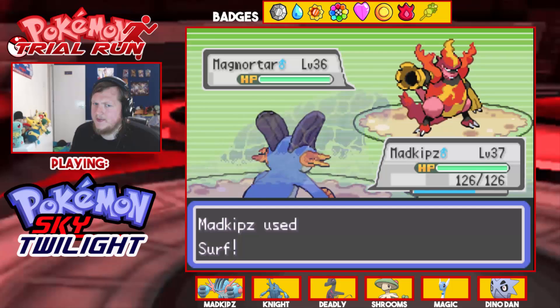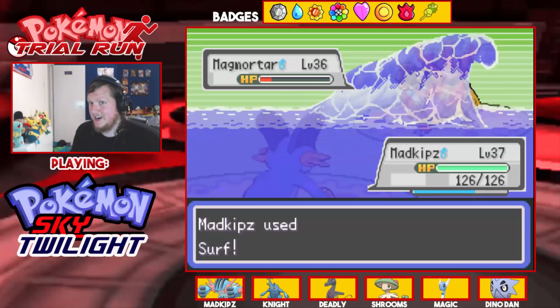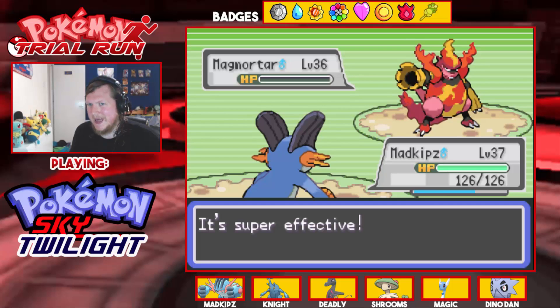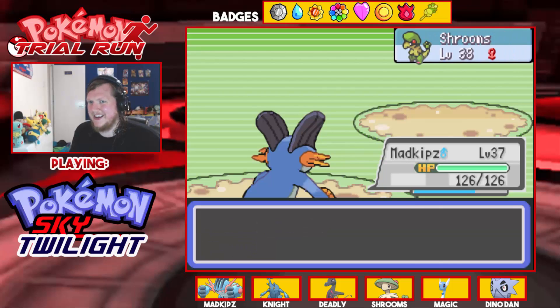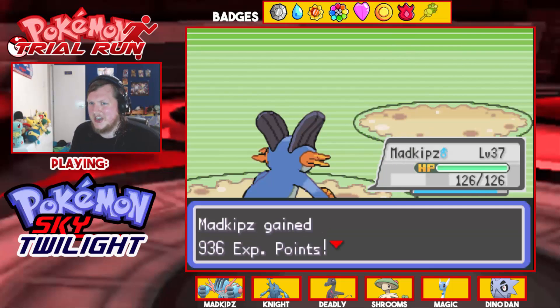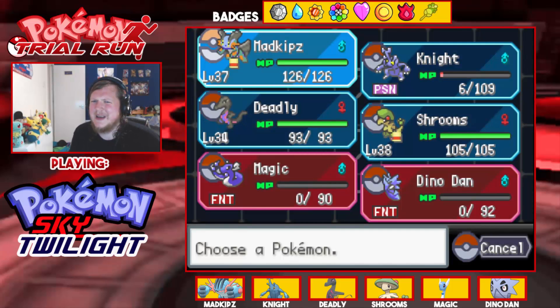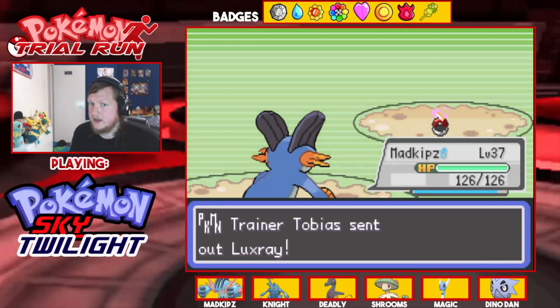Surf should probably do enough damage to kill — oh it doesn't kill. You're trying Solar Beam? Let me just say nope to the trial Solar Beam. Surf is 100% accurate and you're not getting your Solar Beam off in any way, shape, or form. I think my best option is to stay in here against this Ludicolo and go for Mud Bomb.